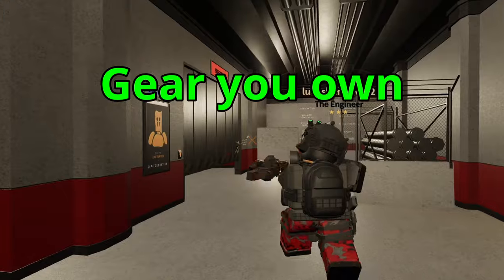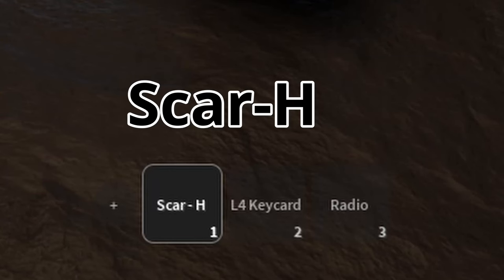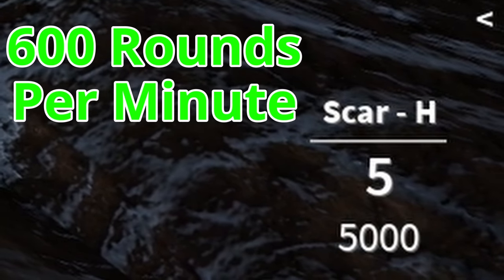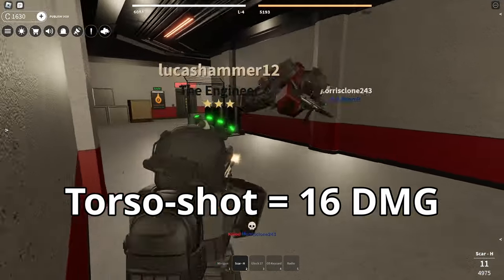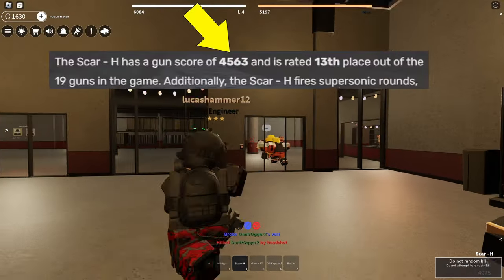Let's take a look at what gear you own that you'll be using to cause havoc. As a base CI with no game passes, you'll have the SCAR-8, a radio, and your keycard. The SCAR-8 fires 600 rounds per minute, giving it an average fire rate. The body part multiplier is 22 damage to the head, 16 per torso shot, and 12 per limb shot.